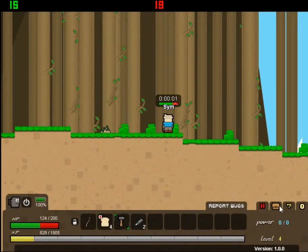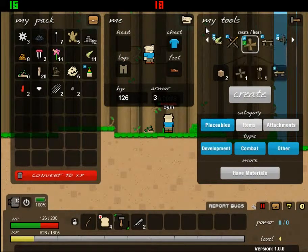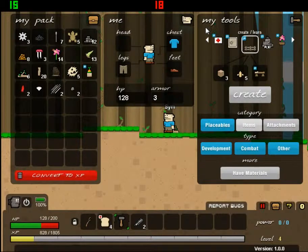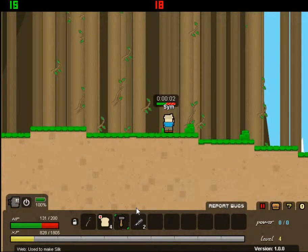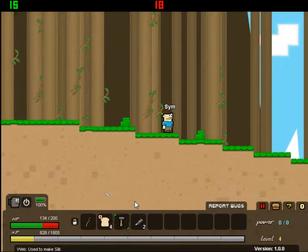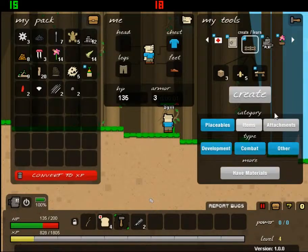One thing you need to build is this structure which will let you capture pigs and then breed them, so you'll have unlimited food. We need about 10 of these - 10 will make five, we need six - and then we can make whatever we were making.